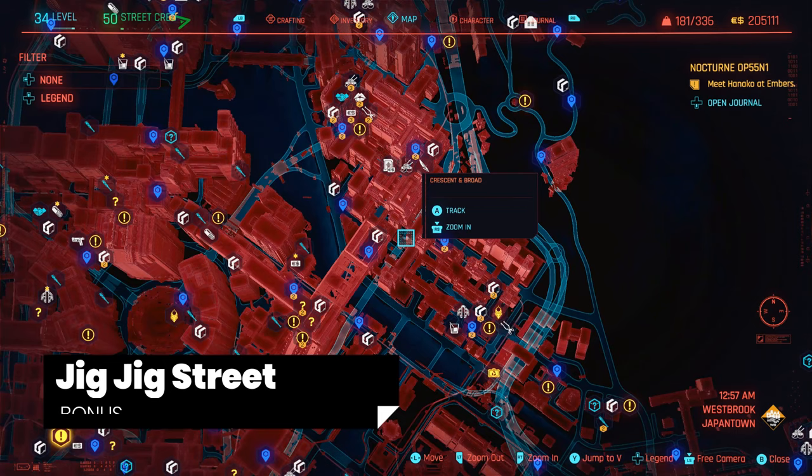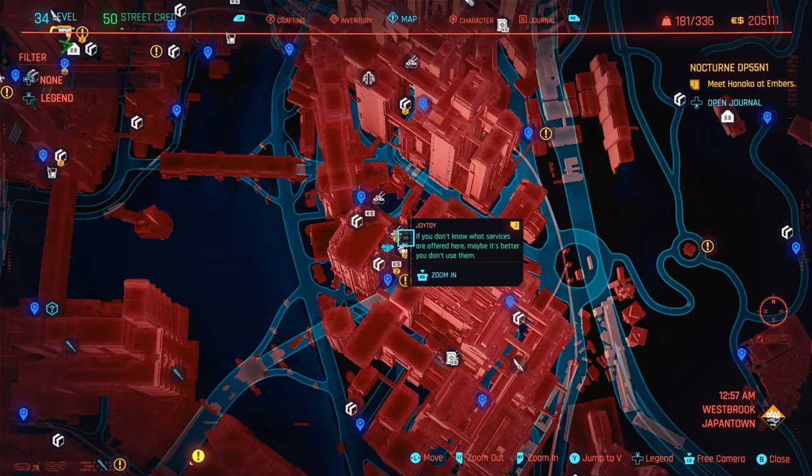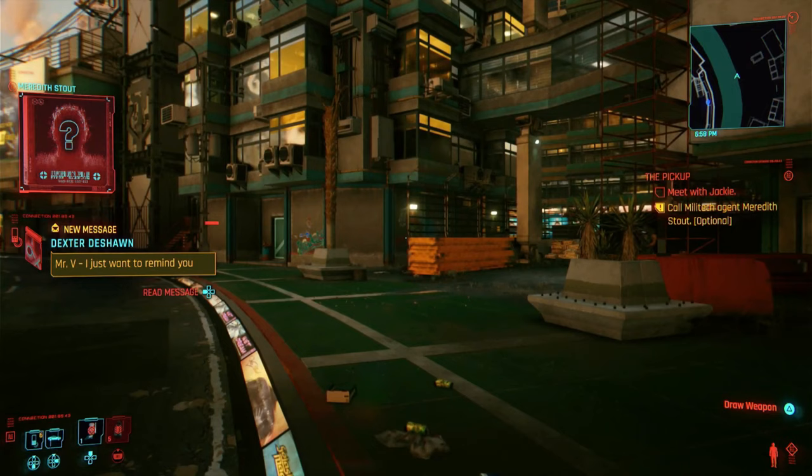Next up are the two bonus ones found on Jig Jig Street in Westbrook. You'll find them on the map — look for the two lip icons. These are not really romances, but there is a male and a female here and they are both bisexual, so it doesn't matter what gender your character is. They are called Joy Toys and they charge 100 eddies for their services. You can use both services as often as you like.